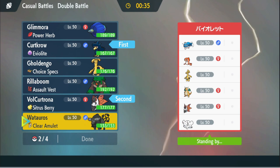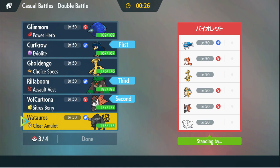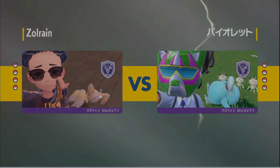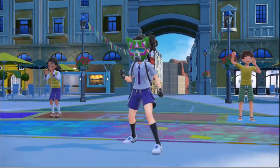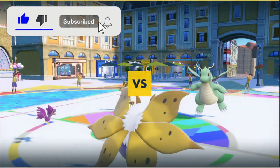I might just go into Volcarona, set up some Tailwind stuff. Maybe have Wattaros with Rillaboom in the back. Glimora looks really strong here — that's what I'm thinking. You know what, I'm gonna go with these four. I think with these four it's fine. We have Haze to deal with the Dondozo, we just gotta make sure they don't take out the bird. We need Rillaboom to stop Force of Terror on it, but I also want to keep Glimora's Meteor Beam for Volcarona or the Dondozo.